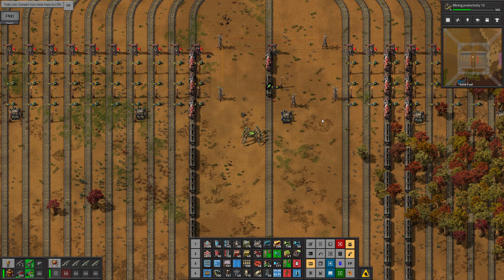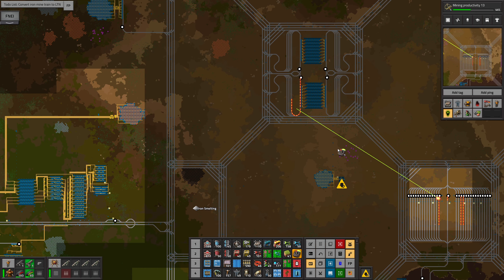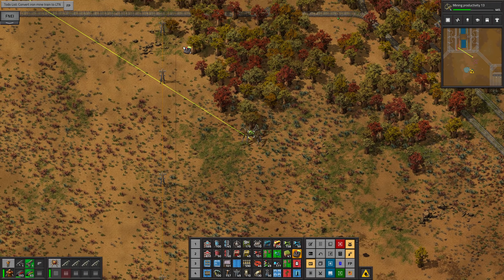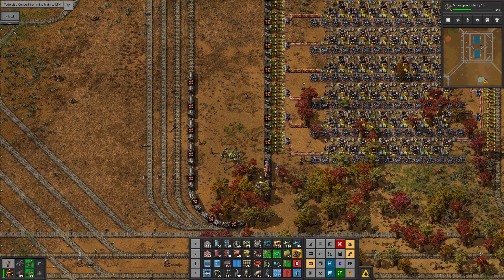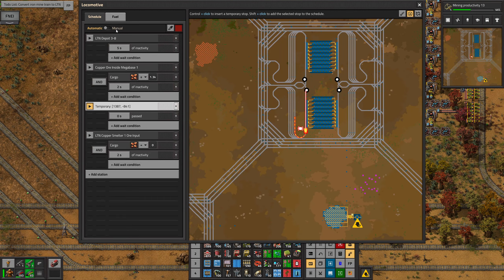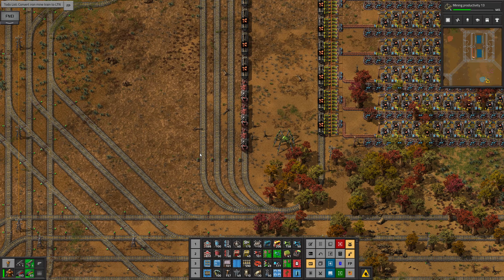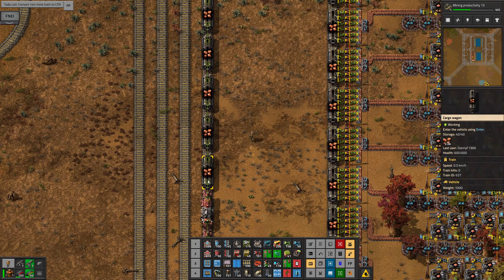I still need to tweak the rail signals and chain signals here because I don't want the second train to go around the corner — I want it to wait further back. I don't want this train to pull all the way up to here. Let me get in there, put it into manual mode, drive it backwards a bit. I'll move it forwards to there, take out this chain signal, all the main signals turn red — that's fine — and then put the chain signals at the back.